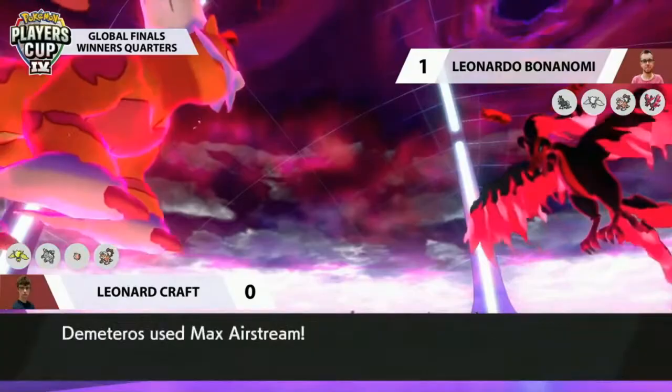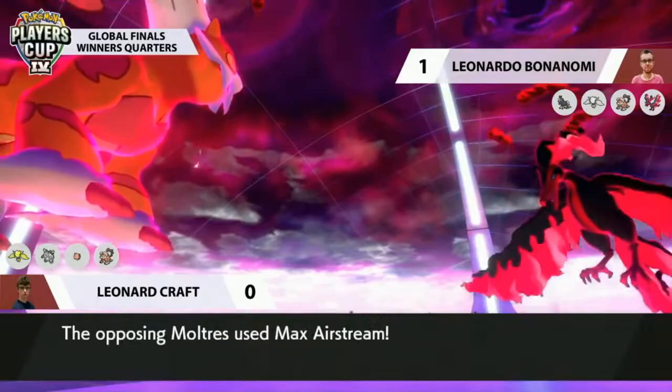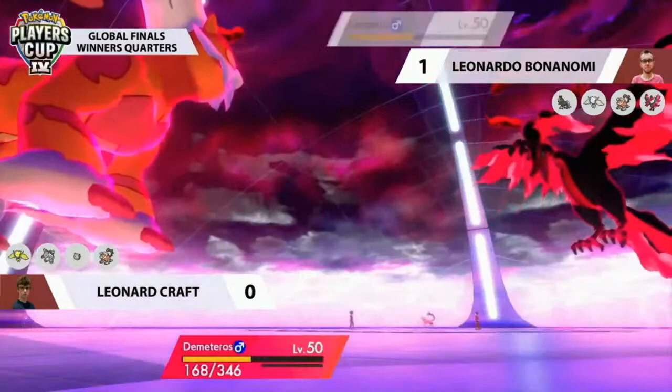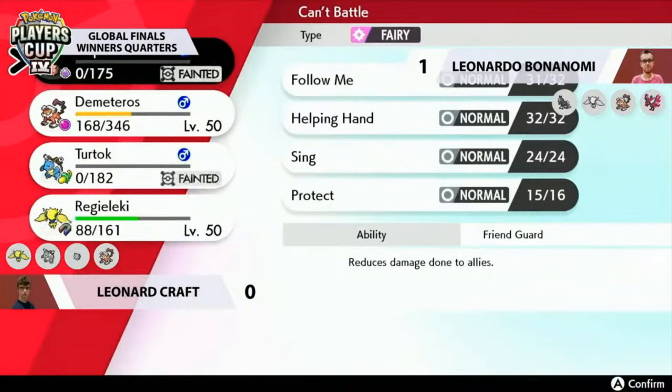Max Airstream from Moltres knocks out Blastoise, but I think Leonard understood he was willing to trade Blastoise for that Yawn. Leonardo is down to his last two Pokémon, meaning Moltres has absolutely nothing it can do to avoid being put to sleep at the end of this turn. A great call from Leonard — recognizing that the odds of Blastoise utilizing its special attacking stat advantageously were very slim thanks to those Snarls, but by going for Yawn he ensured Landorus has the best opportunity to take out Moltres.